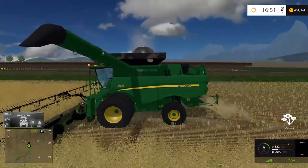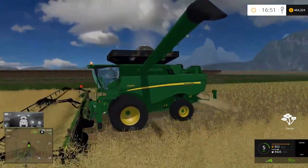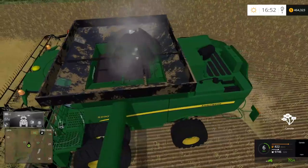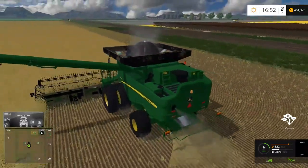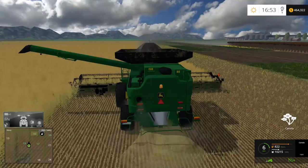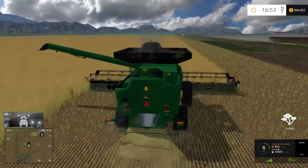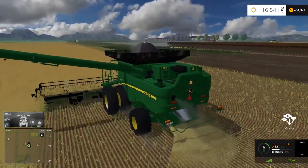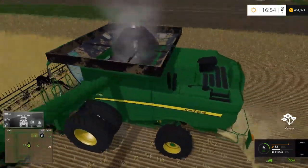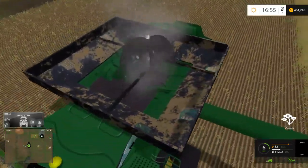This John Deere S690i is the same combine — or at least the same looking combine — that we're using on Oklahoma. This one has, I think, 29,950 or something like that for fill level. We'll see how much it actually is once it's full. I'm trying to use it realistically on Oklahoma — the level is set at 14,100, which is supposed to be the realistic amount a John Deere S690i can hold. Although this one technically might hold more because it looks like it has some sort of extended bin feature and also an interesting up-auger.